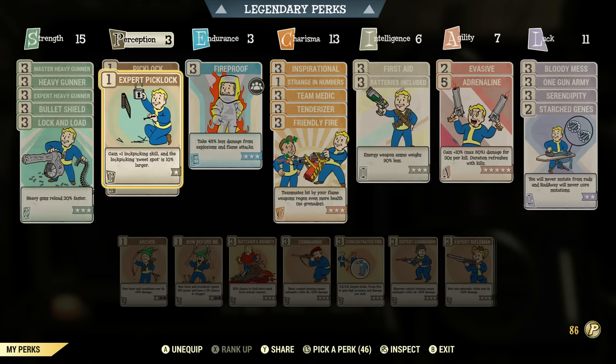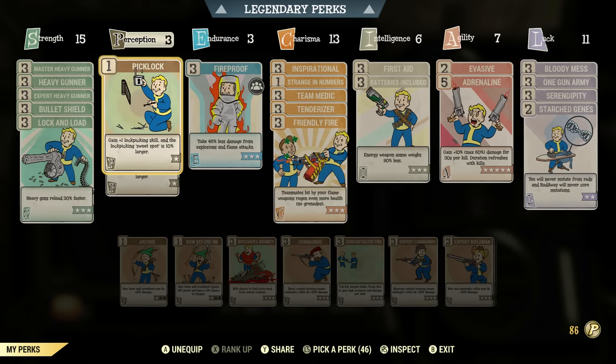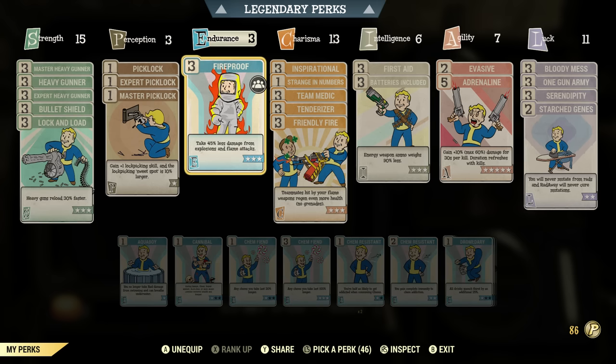I put three in Perception so I have each of the Lockpicking skills to get through the silo. Also, I got three into Fireproof. This makes it so you take 45% less damage from explosions and flame attacks — such as if you're getting attacked by a Scorch Beast. This can be pretty handy for defense against a Scorch Beast.